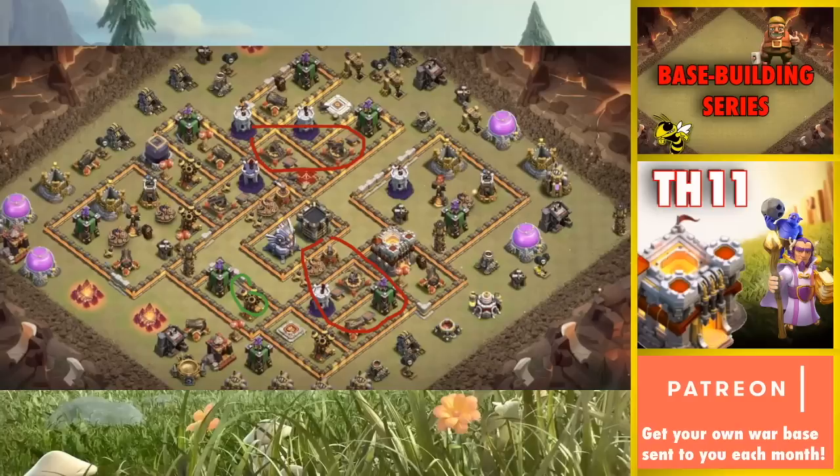To summarize Tier 1 and early Town Hall 11s: the important things are defending against Lalo — having offset Air Defenses is great — and defending big Kill Squad pushes like Spam Witches where you have Witches on each side with the Wall Wrecker and Bowlers up the middle. Those are the two top priorities. We'll go ahead and cut to our next Town Hall 11 base.